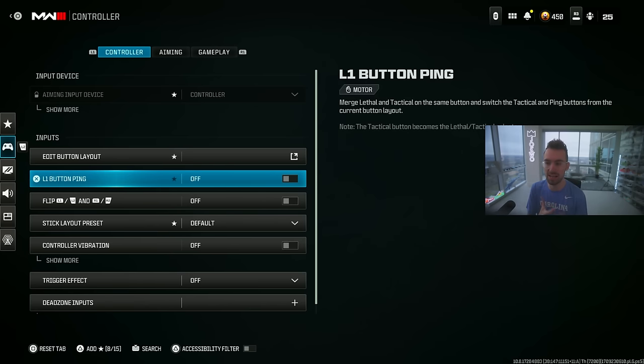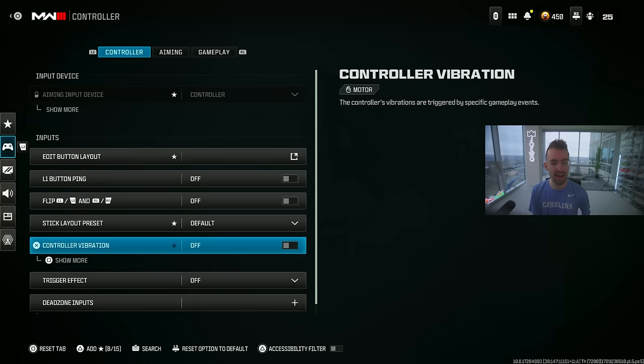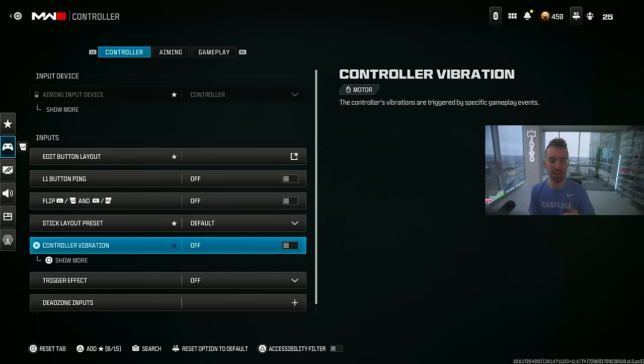When the L1 button ping setting came out I just stayed on normal. I press up on my d-pad — half claw — to live ping enemies. I've never liked L1 button ping and I don't play on flipped. Make sure your controller vibration is off. A lot of people say it helps awareness when getting shot, but anytime your controller is vibrating during a fight you're going to miss more shots.